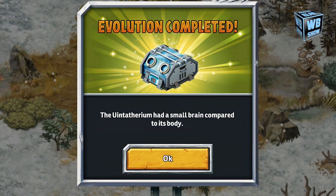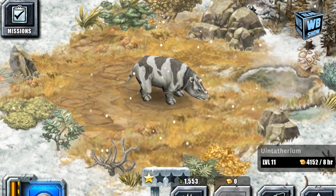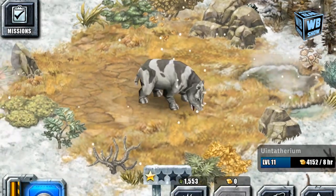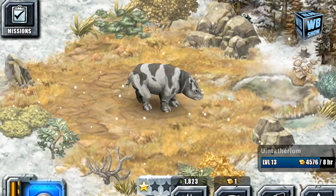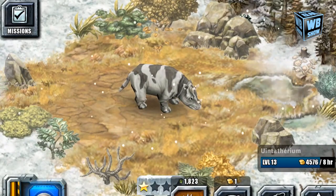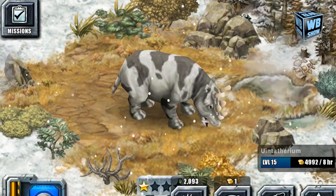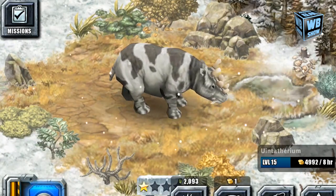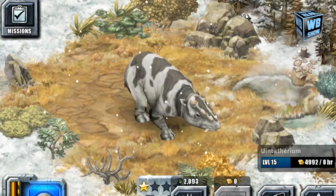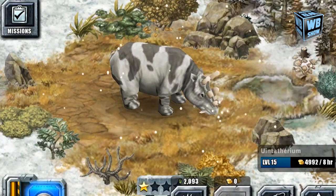In its second form, it has a small brain compared to its body, which is quite strange. As you can see, it has stripes on it now. It still eats crops, so you have to get food from the crop harbor. The stripes are quite thin but that's the best way to describe them, and there's a patch on its body. The stripe goes directly down onto its tail too, so that's definitely something to check out.